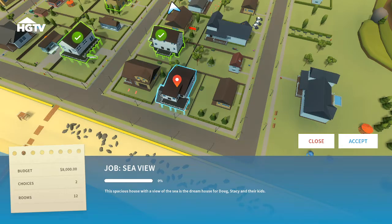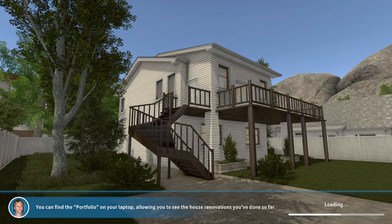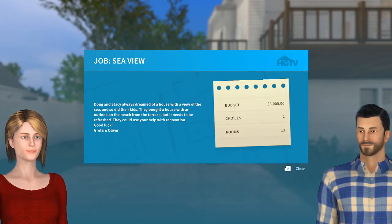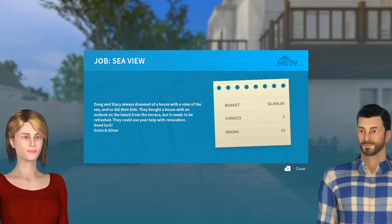It's called Sea View. This spacious house with a view of the sea is the dream house for Doug, Stacy, and their kids. The budget is $8,000, you have two choices to make, and there are 12 rooms. Doug and Stacy always dreamed of a house with a view of the sea. They bought a house with an outlook on the beach from the terrace, but it needs to be refreshed. Good luck, Greta and Oliver.